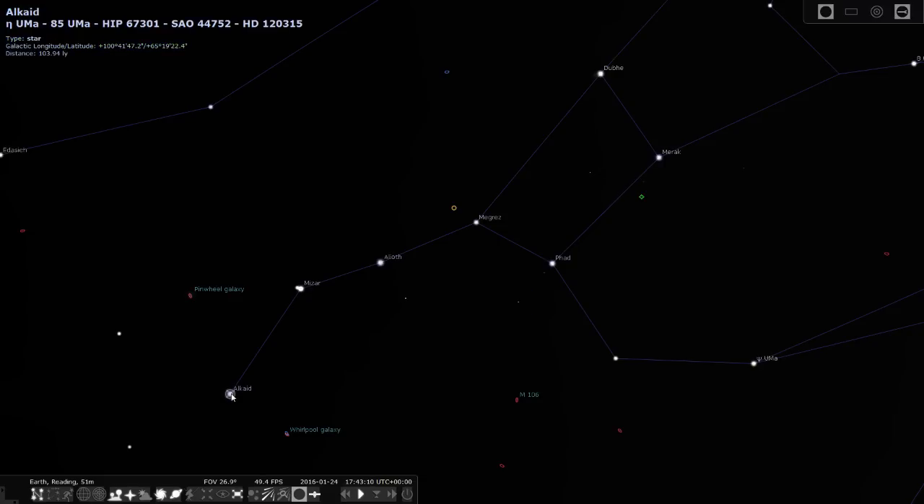We have Alcade here, 104 light years away, and Misur which is 78 light years away. It's a double star apparently, and right beside it is Alcor. Then you have Alioth, which I believe is the Alliance Homeworld - I think you need a permit which I don't have to go there. It's a rotating variable star which will be very interesting to see. And then we have Megraz which is 80 light years, FAD at 83, and Merak at almost 80 - so these are kind of close together. Then we have Dupe which is 124 light years away.